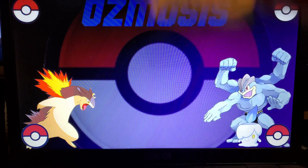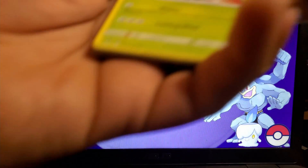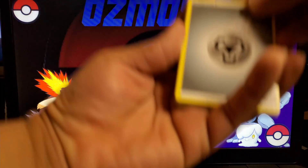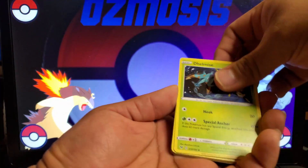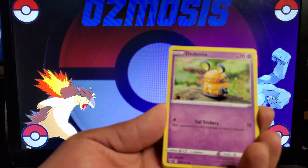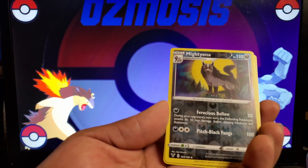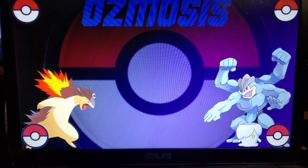Last pack of Vivid Voltage — are we going to get a hit in this one? We got Shuckle, Yanma again, Wooper, Pikachu, Chandelure, Morpeko, and a Zekrom Holo. Very nice. Time to get to the next one.